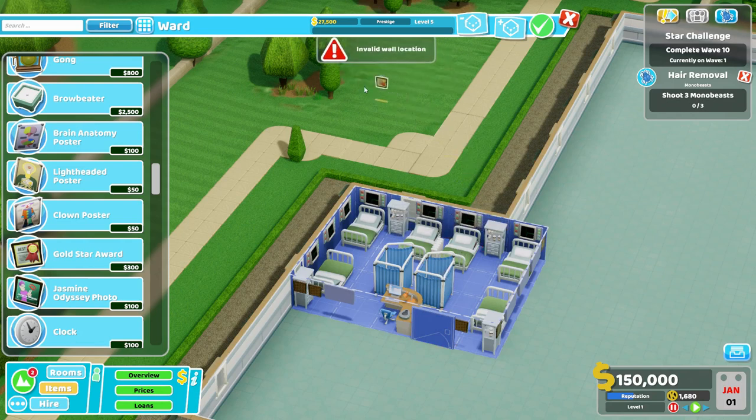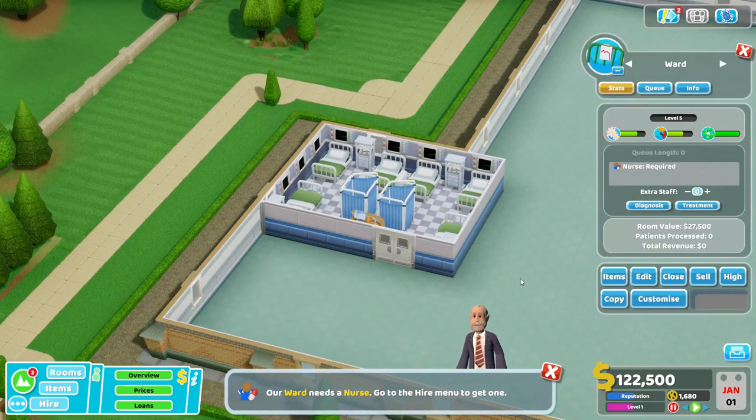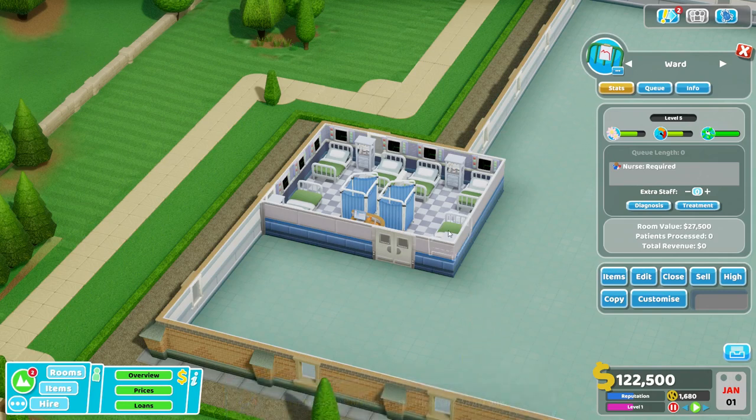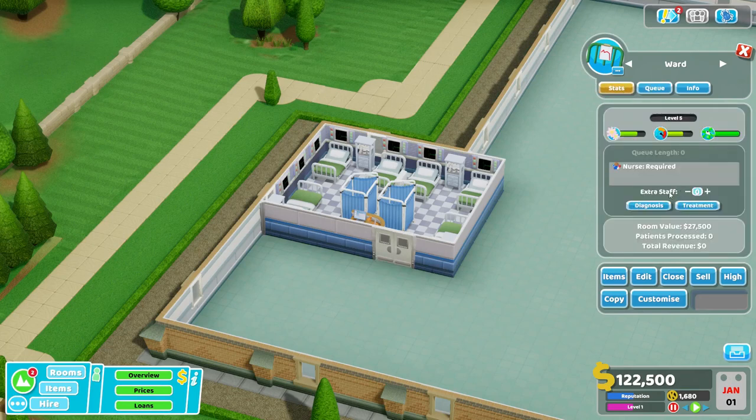So here you have a fully kitted out ward for only 27,500, which might seem like a lot in the beginning, but for the amount of work this thing can pull, it's worth it. One other thing I forgot: this ward works most efficiently when there are two nurses. I mentioned that in my original video, but I never showed you how to get two nurses to work in here. Once you've completed the ward and click on it, go to the stats and down here — extra staff plus one. This will tell the room to summon and try to maintain two nurses at all times. They'll be allowed to go on break, but once one goes on break, the other can still keep working and the building will summon another nurse to replace them.